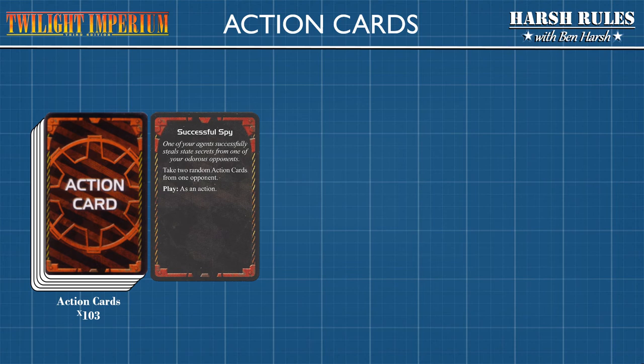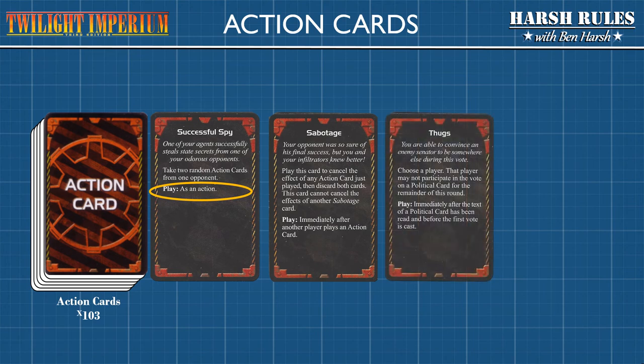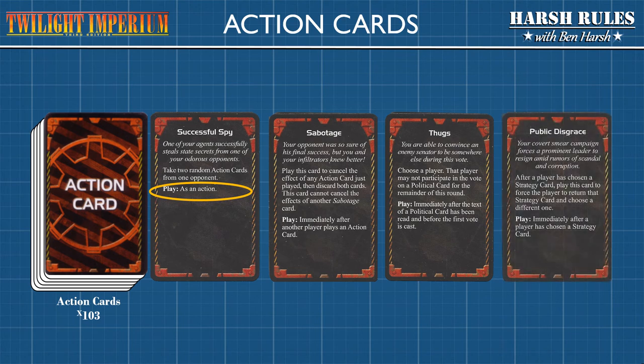The text at the bottom tells you when you can play the action card. When the card says you can play it as an action, it means at any time. Here are some additional examples of action cards from the deck: Sabotage, Thugs, and one of my favorites, Public Disgrace. As you'll soon learn by playing the game, there's an action card for just about everything. Now let's return to the game's strategy cards.